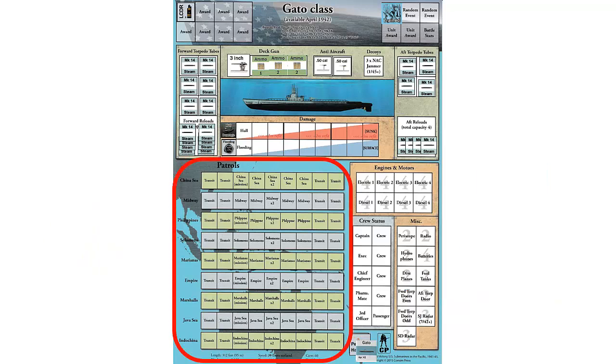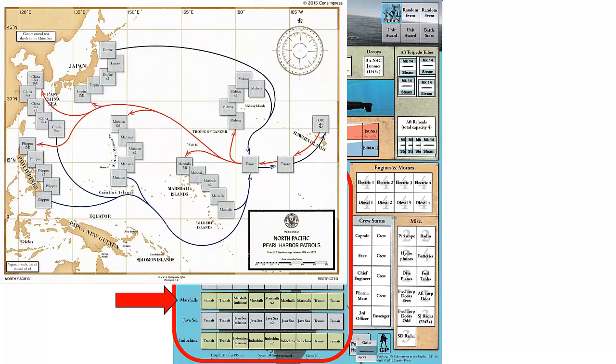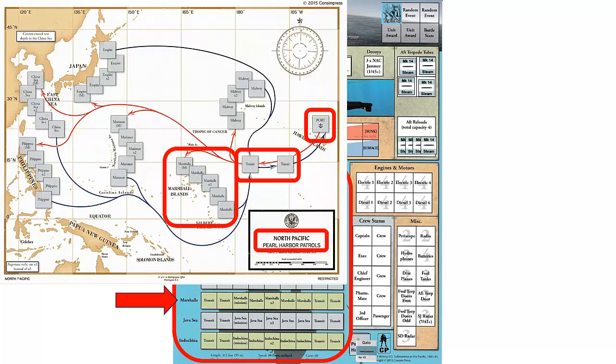The last section on the mat lists the different patrols we may be assigned. Each patrol consists of a series of travel boxes, and each travel box represents 3 to 4 days on patrol, such as this one for the Marshall Islands. When conducting patrols, our submarine progresses through each travel box on the assigned patrol track, while checking for possible encounters and random events. Between patrol assignments, our submarine will be refitted at our base in Pearl Harbor for one or more months, based upon any damage incurred or crew injuries. We may also use one of the optional patrol maps, which has the same travel boxes as the submarine mat. These maps are not needed for play, but do provide a visual reference to show geographical context. For the purposes of this playthrough, we will only use the travel boxes on the original mat.